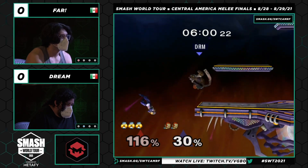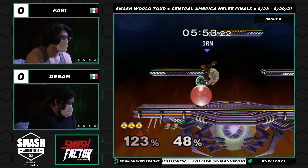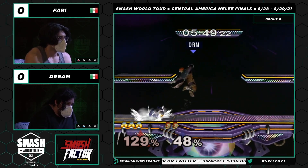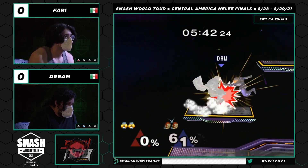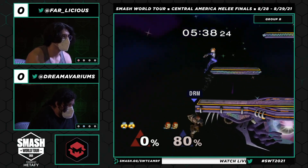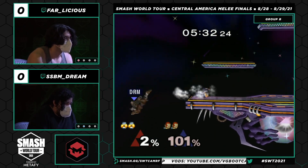Dream now setting up for the edgeguard. He did have the right read, but he got a little too fast from the ledge. Turns around at ledge too — maybe could have just grabbed and yoinked that ledge away from Farr to close that stock a little bit early. He's been trying to go for what looks like the tipman on the up air every time, but he's missed a few in a row. Was able to get that second up air to just bounce off stage, but a little more work than Dream maybe wanted.